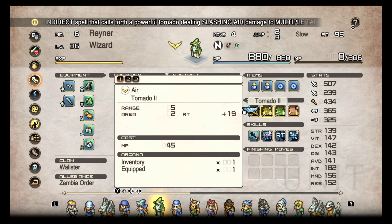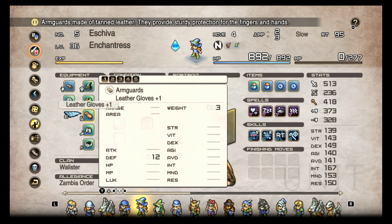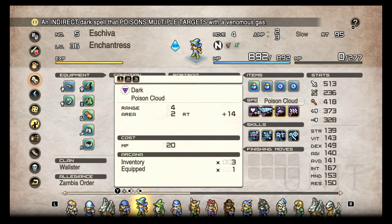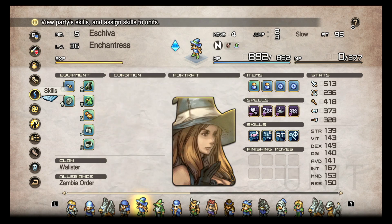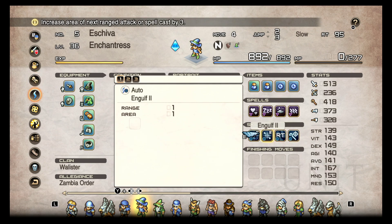Another thing that a lot of people might not know you can do with the Wizard is make a debuff Wizard. So my Enchantress here, which is a Wizard — just a female — is debuff-focused. They don't have any offensive spells; they just have all the debuffs. We got Charm, Sleep, Poison Cloud, and Paralytic Wave. Poison Cloud being an area and Paralytic Wave being an area would benefit from Engulf, at least in my experience with the procs, which is nice to get a bigger range out of the AoE.